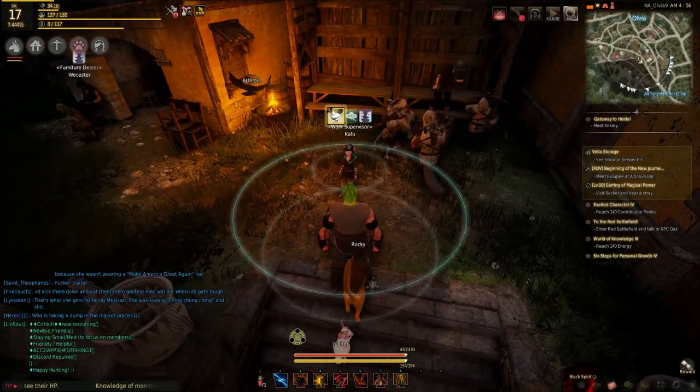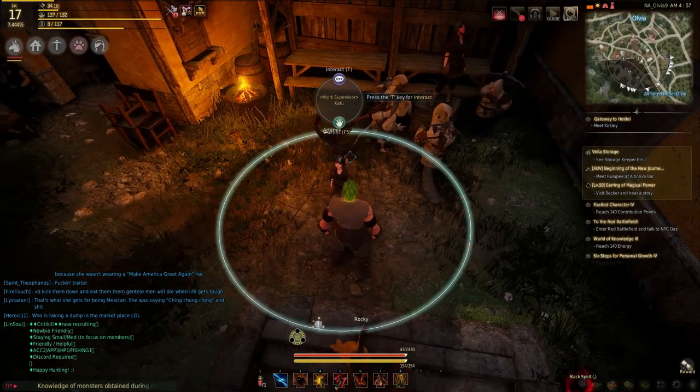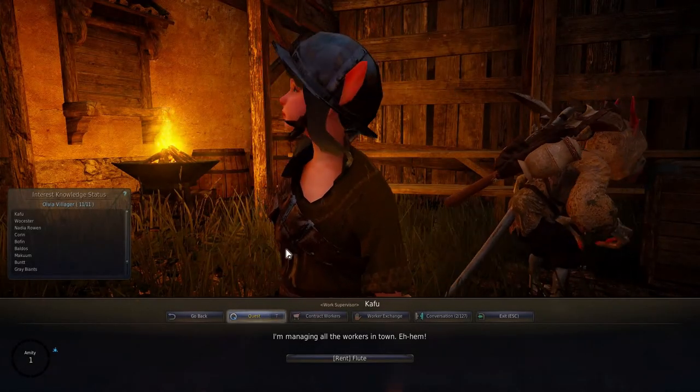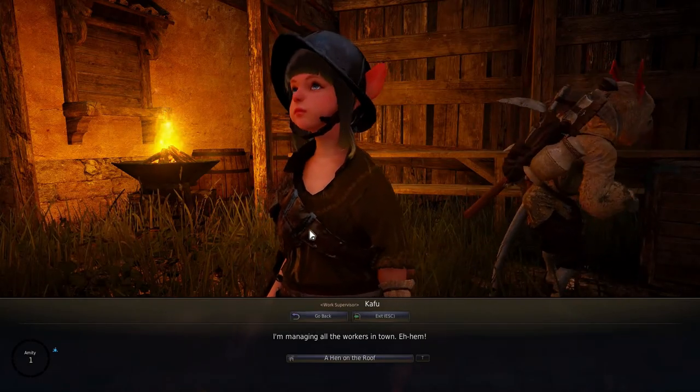So the first one we're going to do today is by this guy here named Supervisor Cafu, or Gal. It's a short person. Just one quest per video from here on in, unless it's a story quest. So just this one quest is going to be really short. A Hand on the Roof.